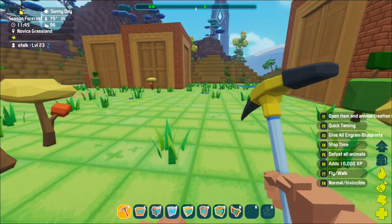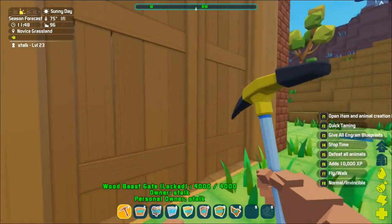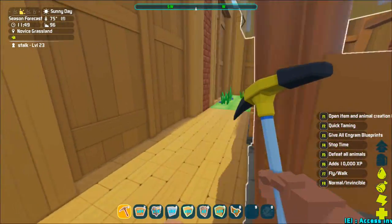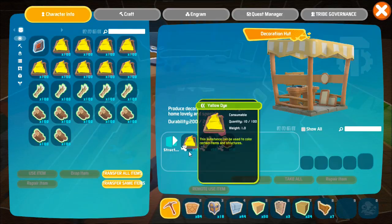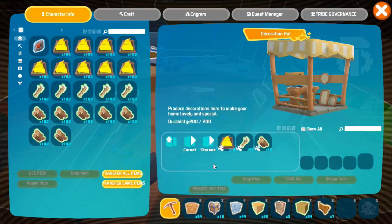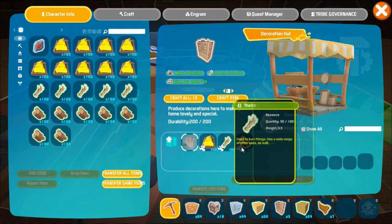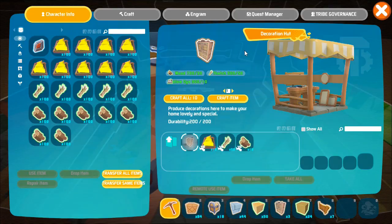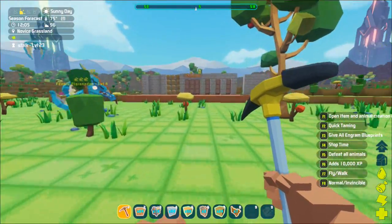Once you unlock the blueprint, you can make the Western storage box. I'll show you exactly how it's made. We'll go into storage and there's our Western storage box. You need yellow dye, thatch, and wood. To make dye, that's a whole new system — you have to get your dyeing station and you need berries and all that to make dye. It's not that hard, and once you've got that made you can come over and make your storage boxes.